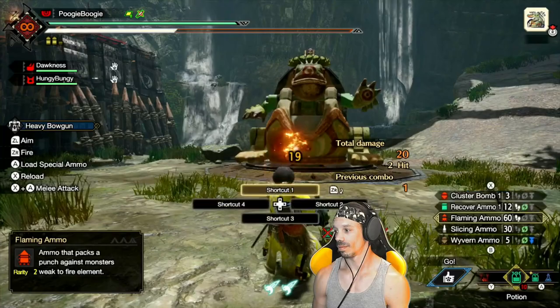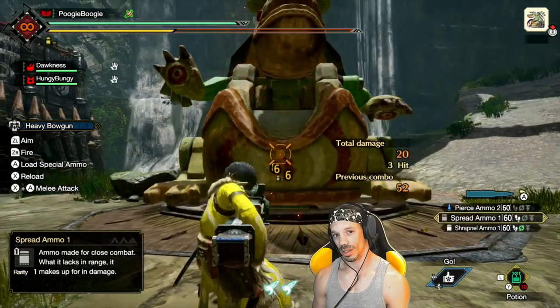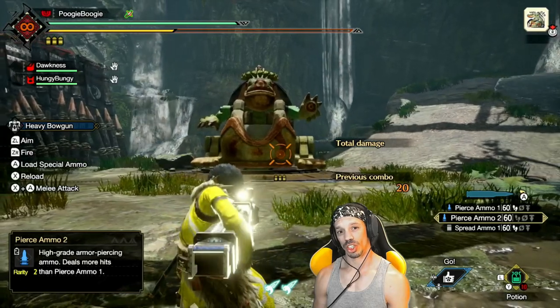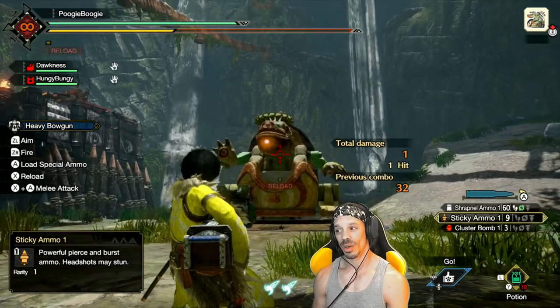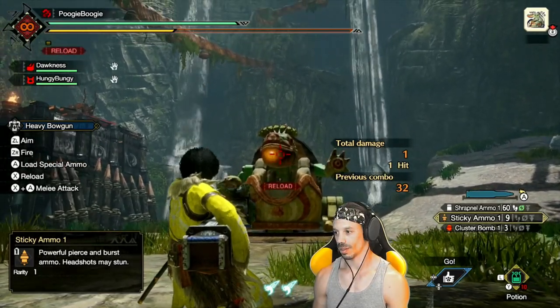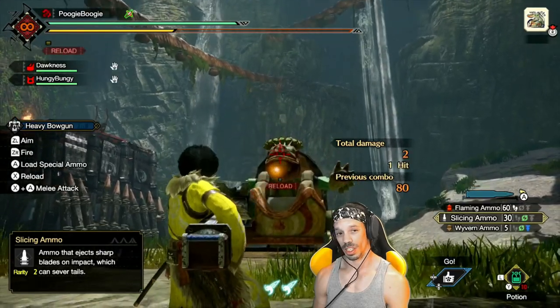Normal shot ammo has moderate distance, spread ammo has close range distance, and pierce ammo is your farthest ranging shot. Stickies shoot an explosive projectile that, if shot in the head, will eventually knock out your target. Slicing ammo is similar — it shoots a projectile that slices when it explodes.